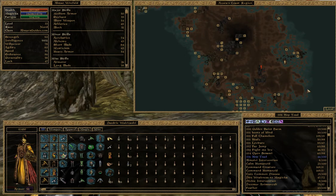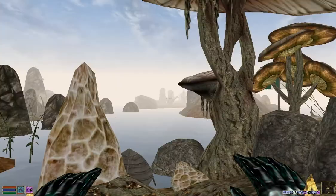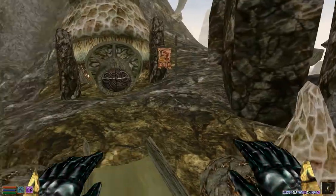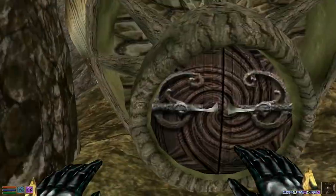Where I am on the map right now is where you'll find Tel Fyr. You can see the entrance right here and it's pretty easy to locate. There's a bridge that leads up to it and it looks residential in this area. There's also a boat right there, so it's slightly hard to miss.